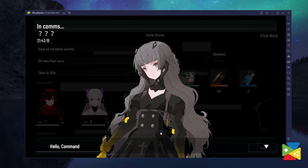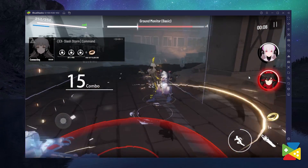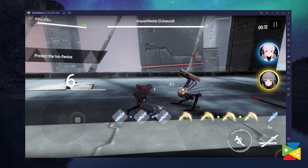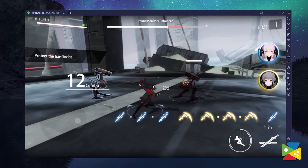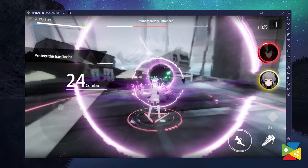BlueStacks takes pride in its world-class performance for all its action RPG games, and Punishing Grey Raven is no exception. Being the official partner for publisher Grey Raven, we can promise players that they can enjoy the best visual settings without experiencing any lags, delays, or crashes. So if you want to enjoy the game at 60 FPS with the best visual settings for the beautiful and thrilling adventure you expect, make sure to use BlueStacks.